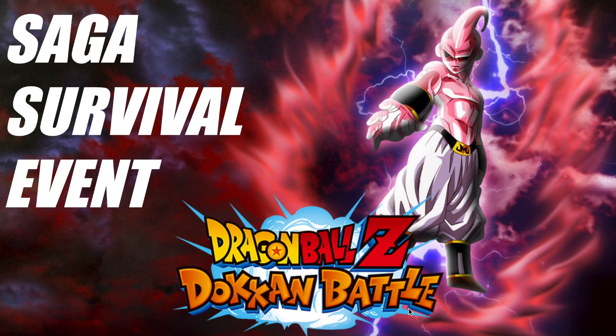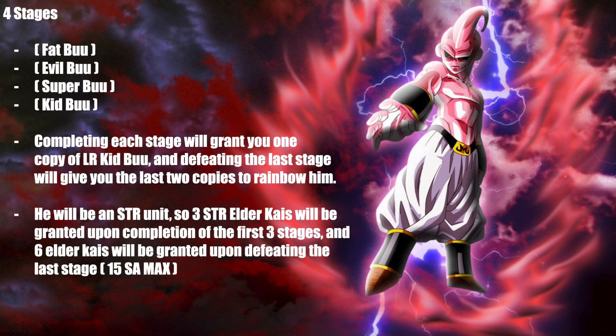I want to mention that this was inspired by the fact that Super Saiyan 2 Angel Goku and Majin Vegeta have been announced coming to the JP side of the game. Because of that, we can see that the Boo Saga Dokkan is starting to recognize the Boo Saga. So today we're looking at something called the Saga Survival Event. I want this to be a recurring event every time we go through a saga in Dokkan, where you take on the biggest boss of that saga.